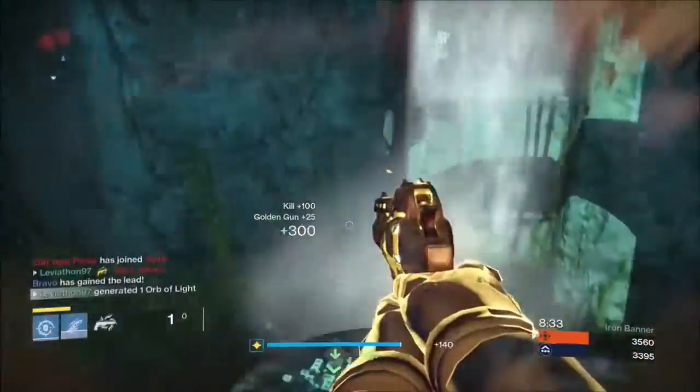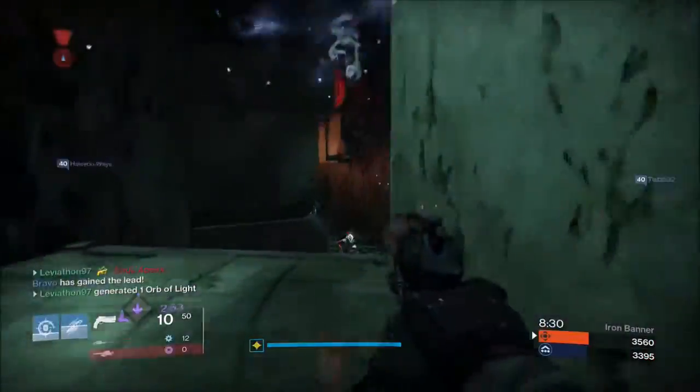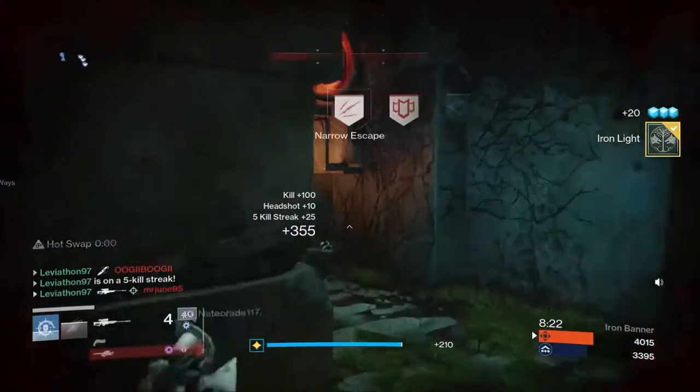Alright, so I just popped my golden gun here, get a few kills. I actually think this is where I get the triple — yeah, right here. I kill that guy with a headshot, throwing knife, and then I just sniped this guy right in the corner. So that was a pretty nice triple.